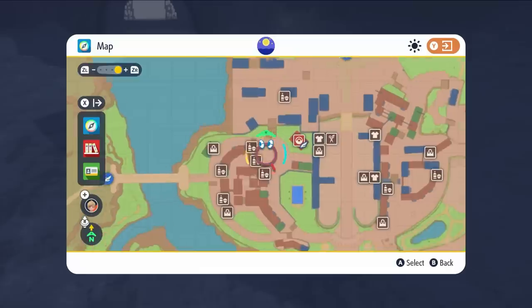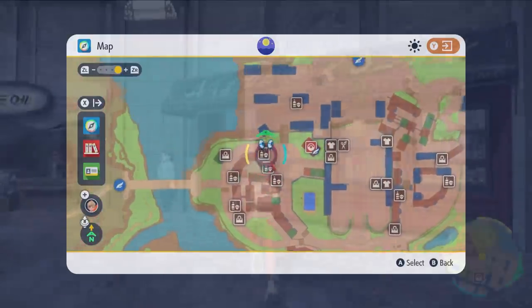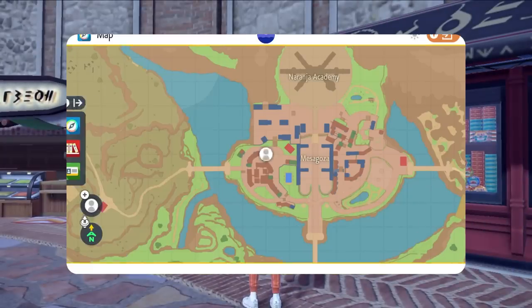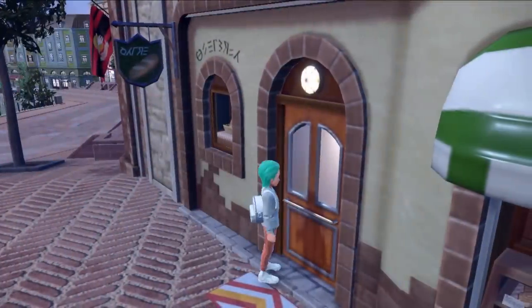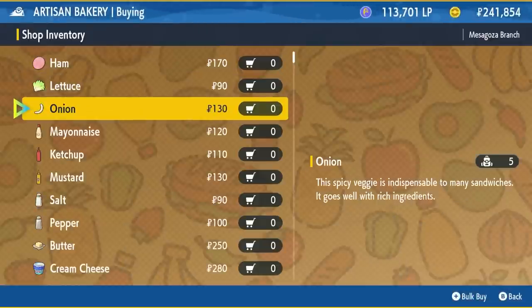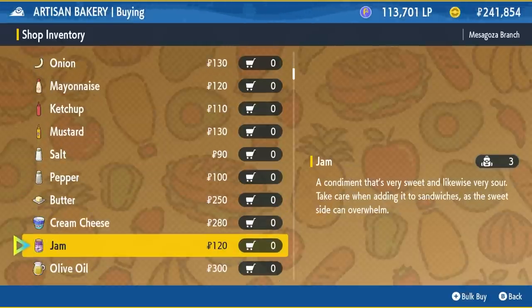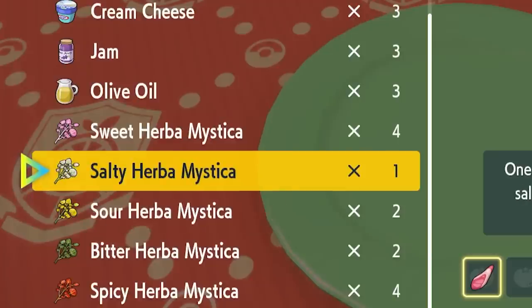The other ingredients you're going to need are available at an abundance of deli stores around the Paldea region. You want to look out for Shokan's, which can be found in pretty much most towns, and the Artisan Bakery. Between these two stores, they will sell each and every ingredient you're going to need to create specific sandwiches for whatever you're shiny hunting. There are five types of Herba Mystica: Spicy, Bitter, Sour, Salty, and Sweet.